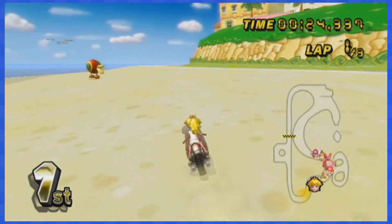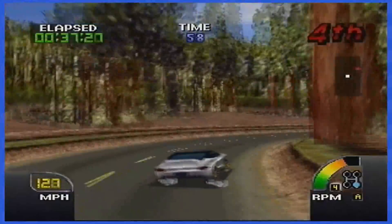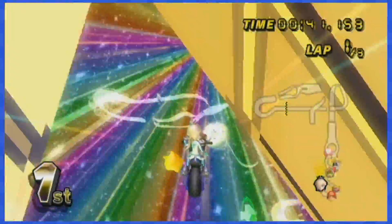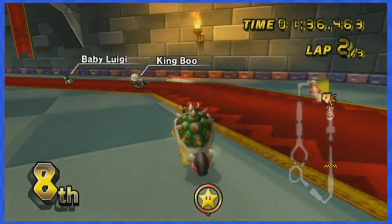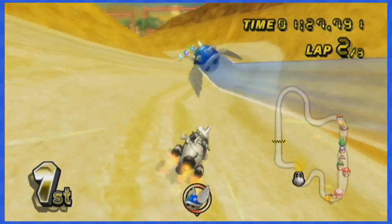So tell me, what is the difference between Mario Kart and another generic racing game? Obviously, it's the frantic action caused by the many items being thrown left and right — the banana peels, the green shells, the red shells, and even the blue shells.